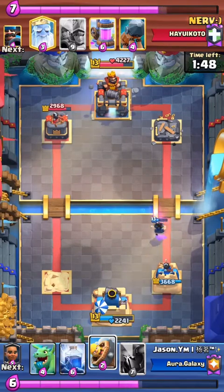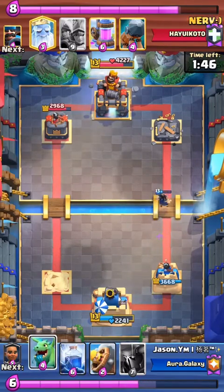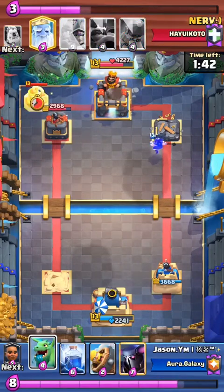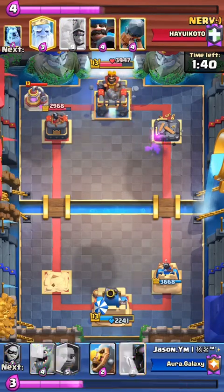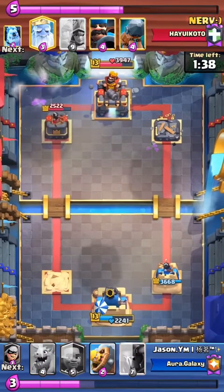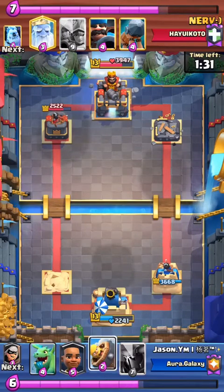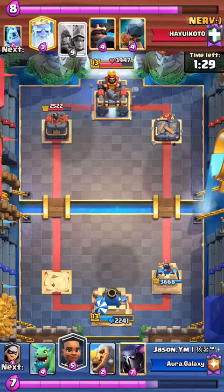Both players are about the same elixir, roughly. Nerve has one elixir advantage and goes ahead and plays an elixir pump — not great at all, because Jason's able to just lightning that. Six elixir for six elixir; Jason gets 450 tower damage for absolutely no cost. Nerve is probably not too thrilled about that one.